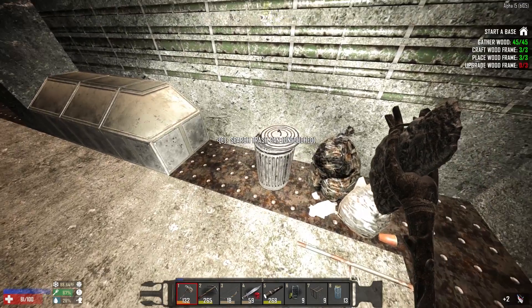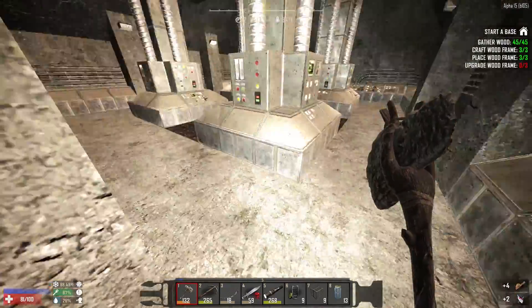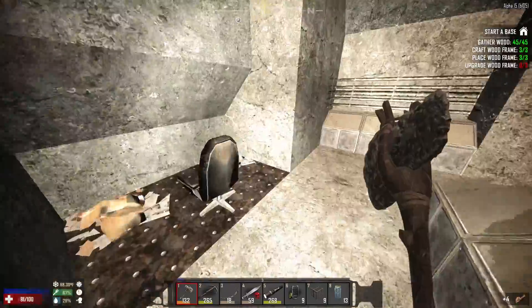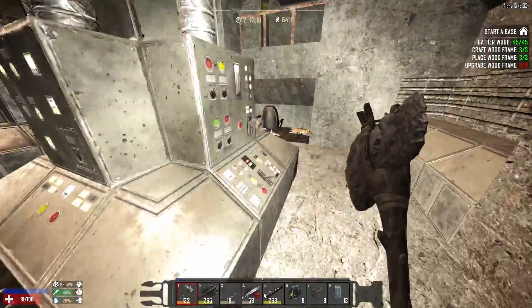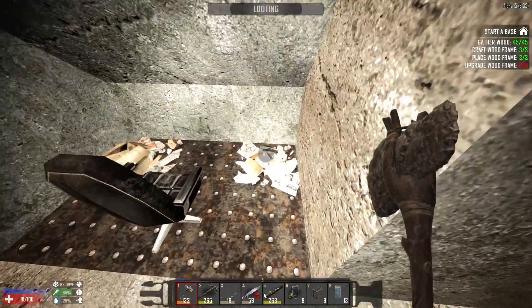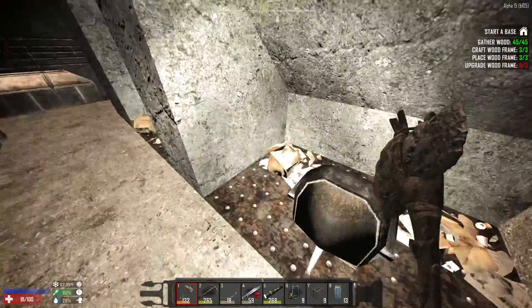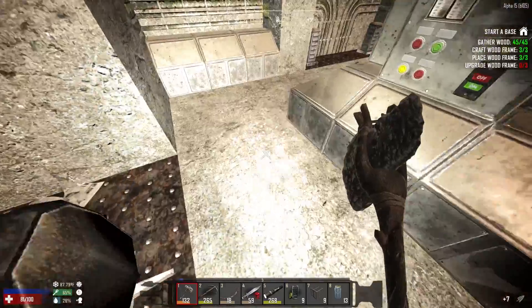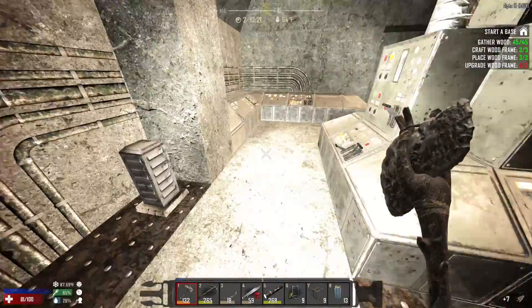We'll take those scrap plastics. We'll leave the lead, just because we might come back for that lead later on. I don't necessarily want to check all the trash piles, but I kind of feel like I should. Just because, schematics, you know. Schematics! You might find a book or something. Or you might find seven iron arrowheads that'll let me make some more bolts.